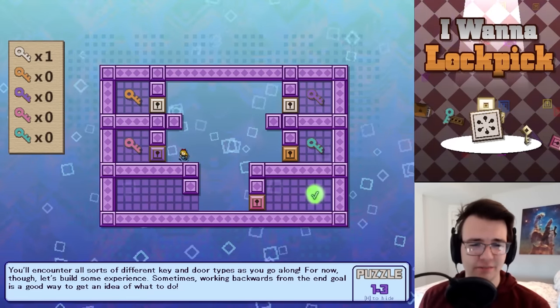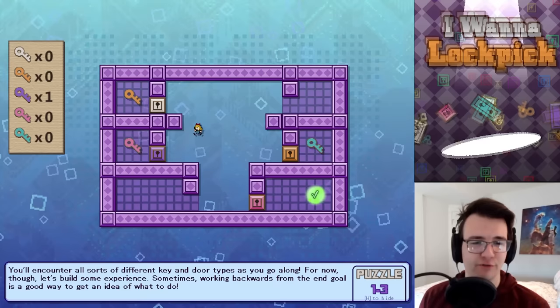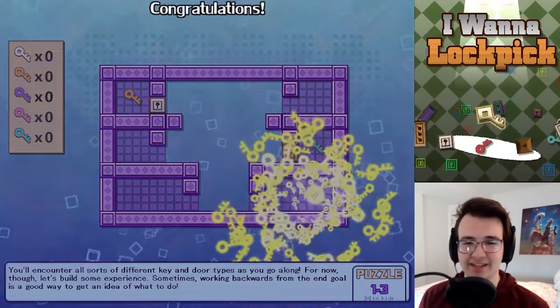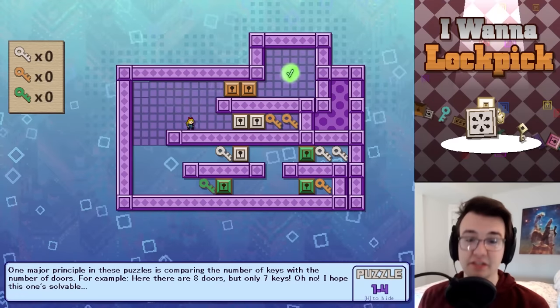A lot of the tutorial levels are just for the player to learn controls, but this is already a little interesting. At least I have a choice — it's possible for me to lose. You just have to make sure you get to the key that leads to the exit. Five different colors of keys here. I wonder how many colors they're willing to put in.